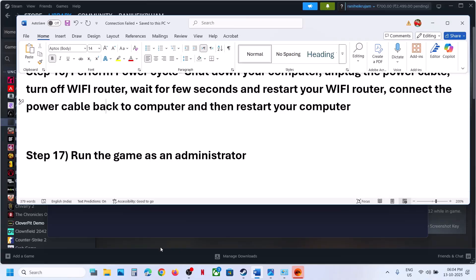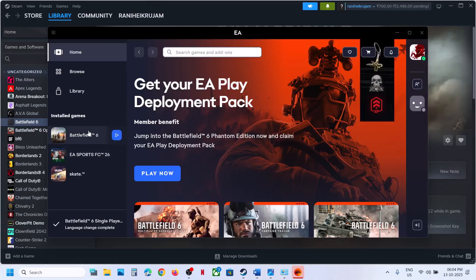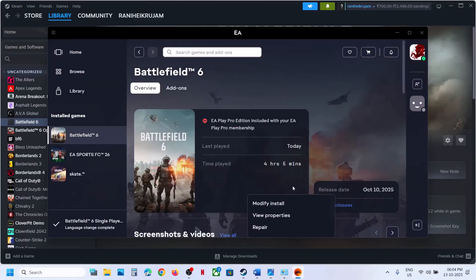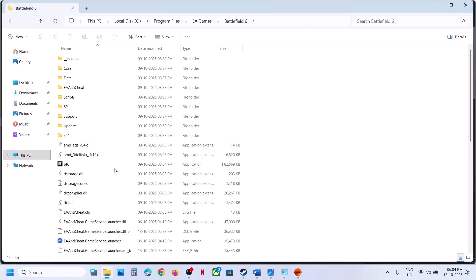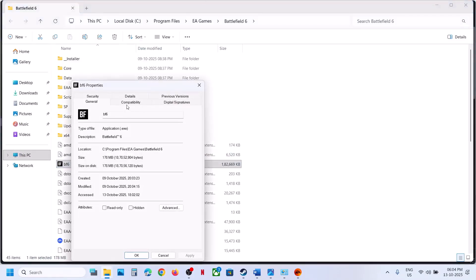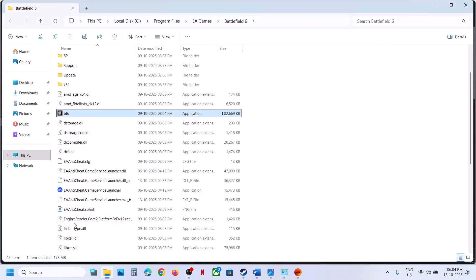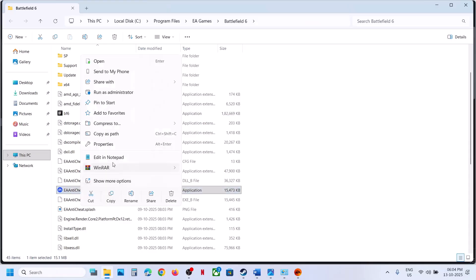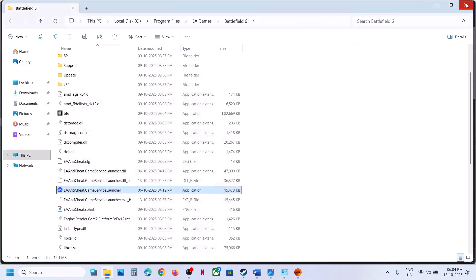The next step is to run the game as an administrator. Go to the game installation folder, right-click on Battlefield 6, go to Properties, go to the Compatibility tab, and check the box that says 'Run this program as an administrator'. Click Apply and OK, then launch the game. If that does not work, do the same for the other EXE file — right-click, Properties, check 'Run this program as an administrator', Apply, OK, and relaunch the game.